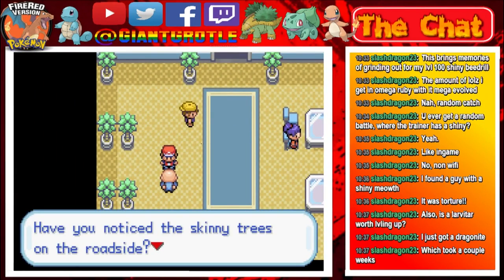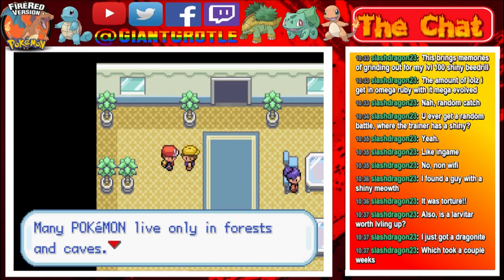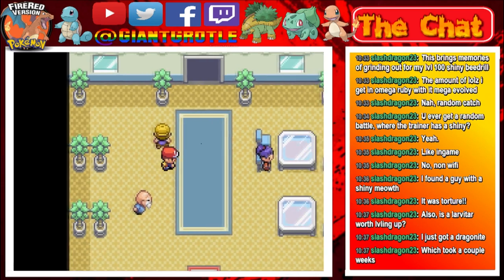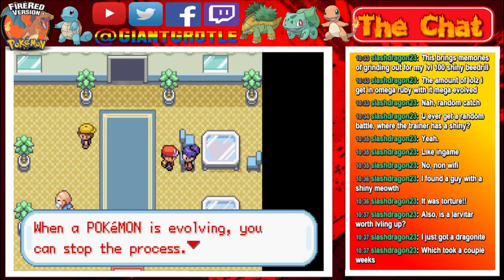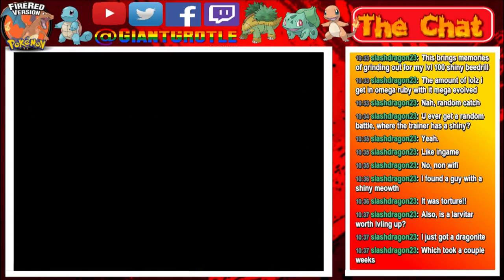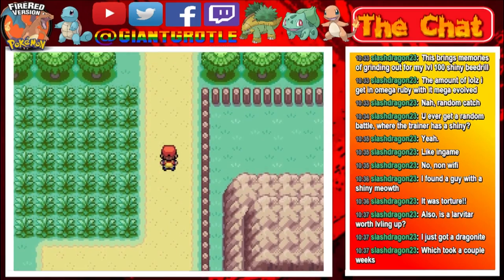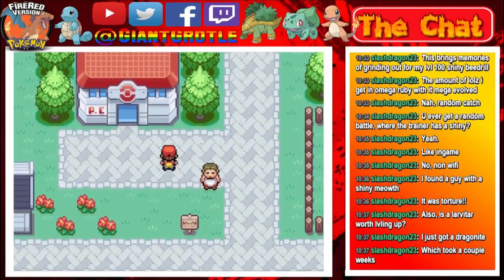An NPC mentions that skinny trees on the roadside can be cut down by a special Pokémon move — HM Cut. Many Pokémon live only in forests and caves; you need to be persistent and look everywhere. He also mentions the evolution cancel technique: when a Pokémon is evolving you can stop the process. I'm going to use that on Spearow to keep it from evolving until around level 22 or 23, because it learns Aerial Ace by leveling up as a Spearow but not as a Fearow.